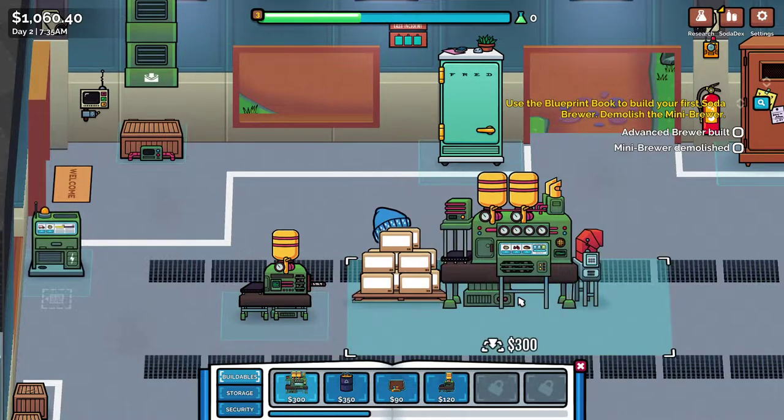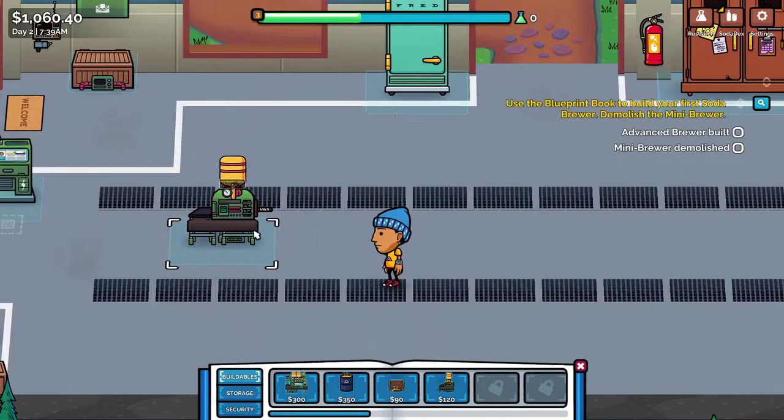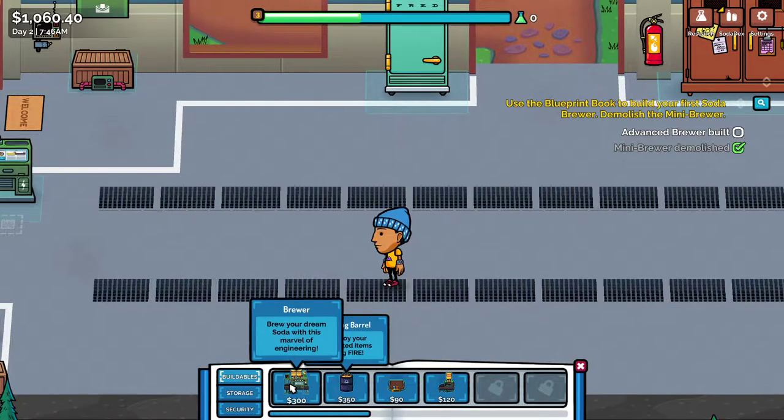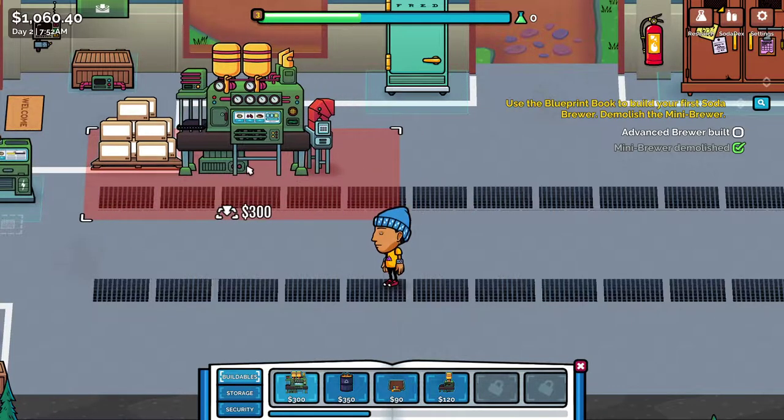Okay, so now I can do an advanced brewer — that's a mini brewer, we want one of these. And we got the money. Oh man, that thing's big. I want to get rid of this — can I just sell it? That didn't give me any money. Kind of wish it would have given me money, you know.